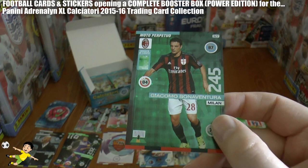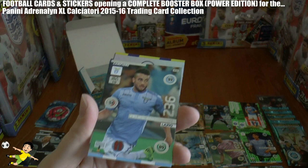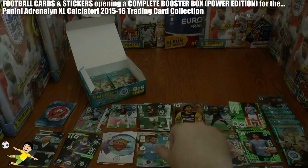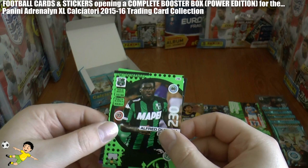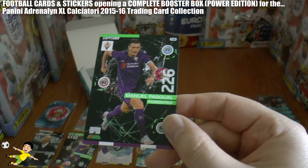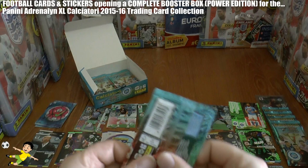Pack 10: Bonaventura of Milan, followed by another champion card — this time Felipe Anderson of Lazio. We've got another badge card, Frozzinoni. Followed by fans favourite Oikonumu, and new generation Duncan of Sassuolo. Completing it with captain Manuel Pascual of Fiorentina.